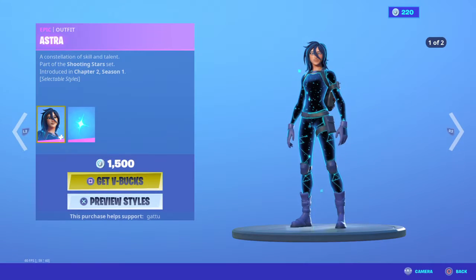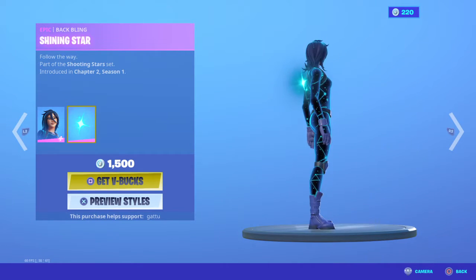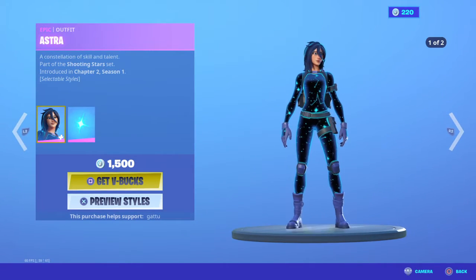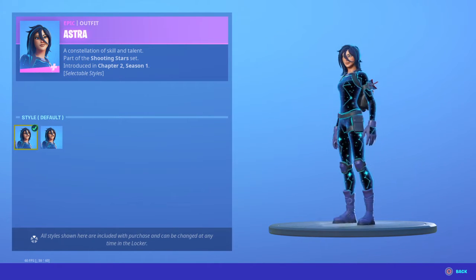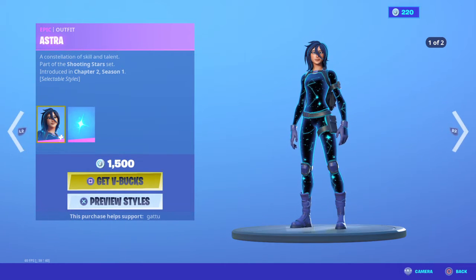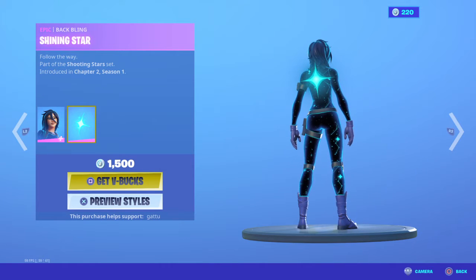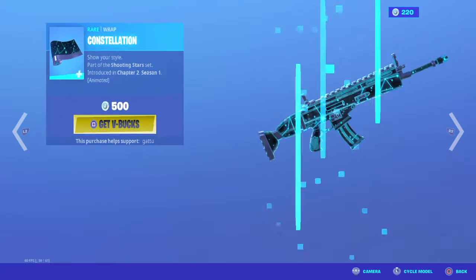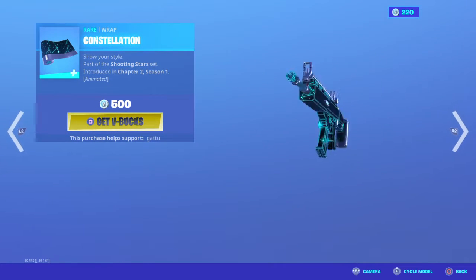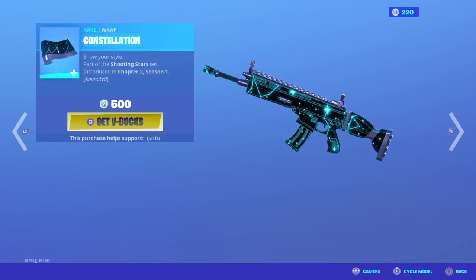Alright, so first one is the Astra skin with the Shiny Star back bling. This is an interesting skin — there are two different styles: the stars and the galaxy/space style. I think it's pretty good for an epic skin; it could easily be a legendary skin, so I'm gonna give it a 7 out of 10. With the Constellation wrap, I think it's gonna be annoying in-game, so I'm gonna give it a 1.5 out of 10.